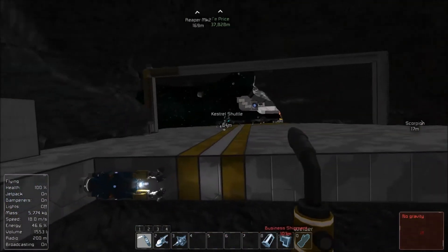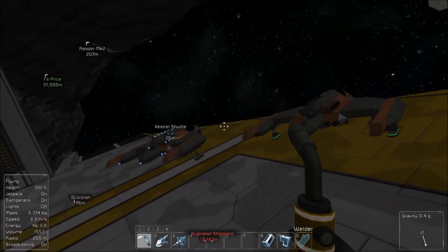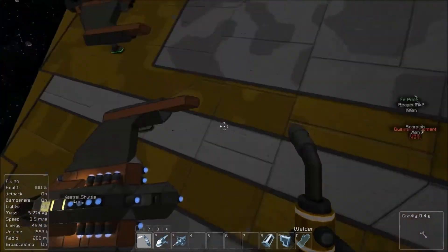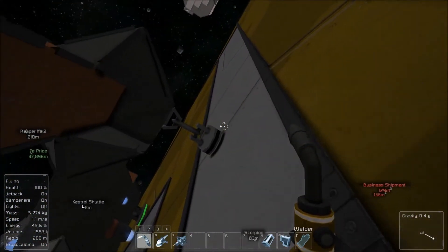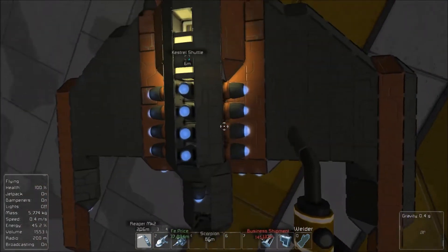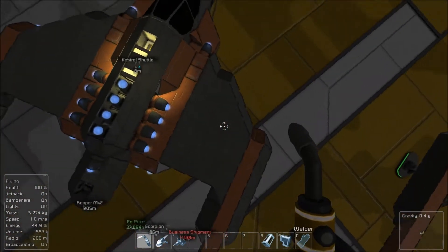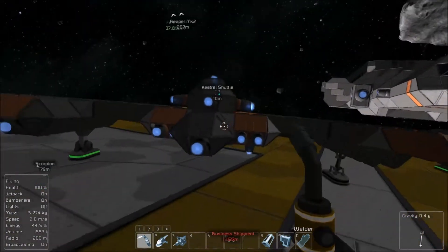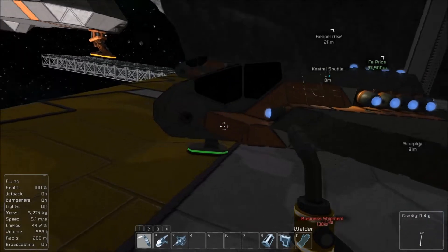So in the last episode, we also not only got the projector online, but we also built another little shuttle right here. It's missing a few components, like a couple thrusters. I'm going to swap out the engines for a little bit more efficient ones, and probably add in some weapons.